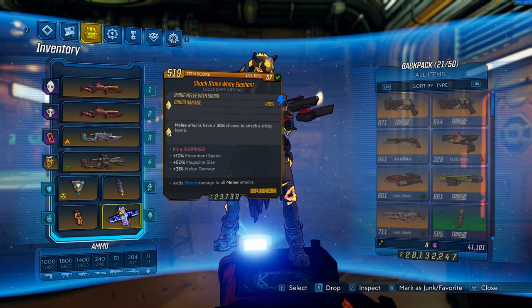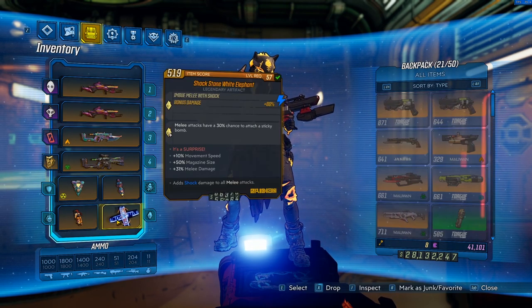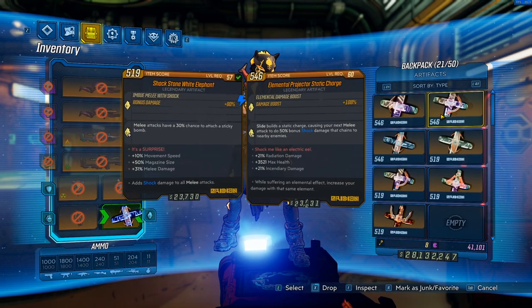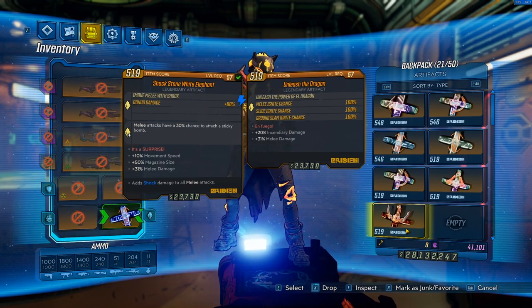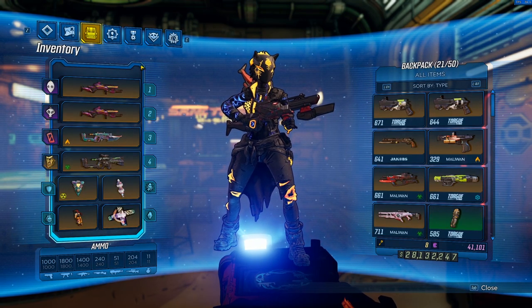For the artifact with Ties That Bind, switch over to a Shock Stone White Elephant so your melees always have 80% bonus shock damage. The White Elephant is your best bet for normal melee stuff with Face Punchers. For Tron insta-kills I'll use an Elemental Projector Static Charge — I can slide and get bonus shock damage on my next melee, which is great for Tron's shield. You can also use Unleash the Dragon; that's originally what Quag used on Flak and it does work great, though I personally don't prefer it on Amara.